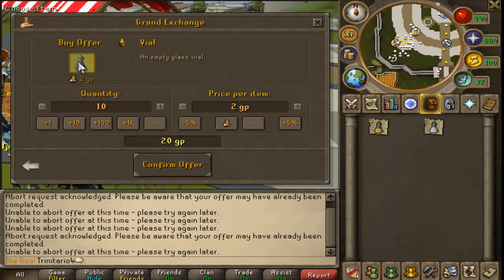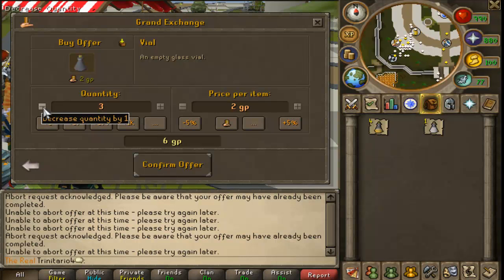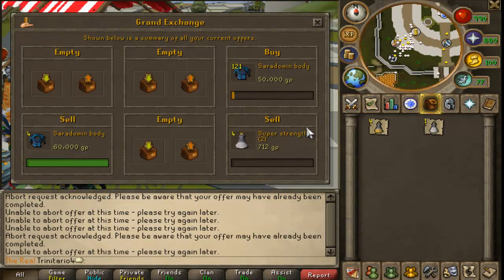The bad thing about long-term merchanting is that you may buy an item, and a few days later the price drops below what you paid, and it stays low. You have to be very careful about the items you buy and keep an eye on them. For example, in this sample I bought at 50k and sold for 60k, making some profit.